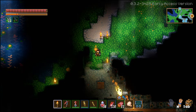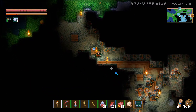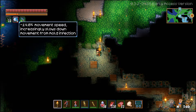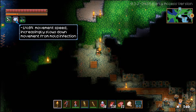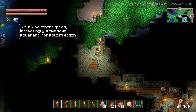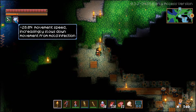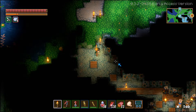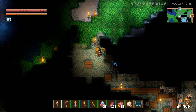The problem is, when you enter into the mold biome, you're encountered with something different — something that is going to most likely get you killed if you don't have the proper utility for it. Every few seconds, you have what is called a debuff meter that decreases your movement speed, increasingly slowing you down from mold infection. This stacks up to the highest it can go, and eventually your character is going to be very low on movement speed.